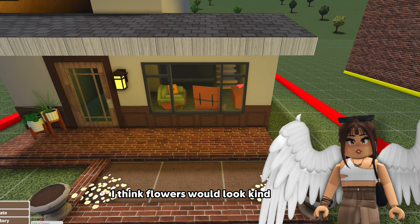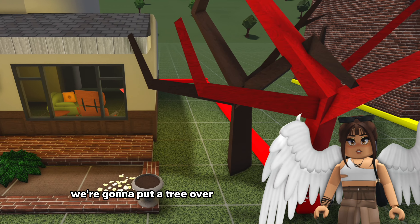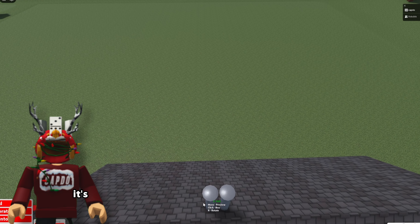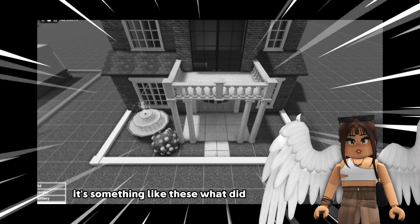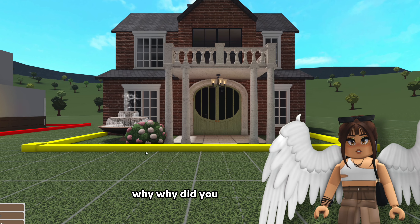I think flowers would look kind of nice in here. I'm gonna put them in the corners like this. We're gonna do some of these bushes. We're gonna put a tree over here. Does that look like a chimney? Yeah, add something like these. There you go.